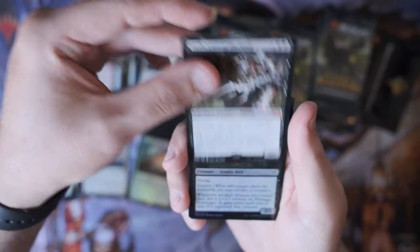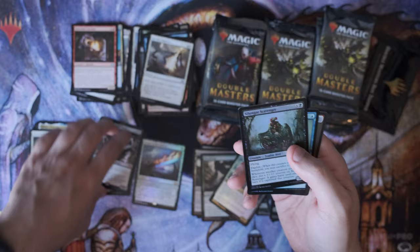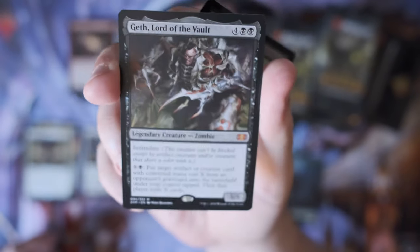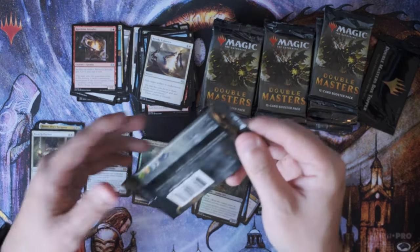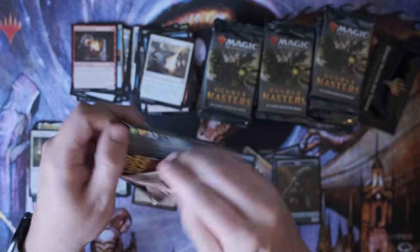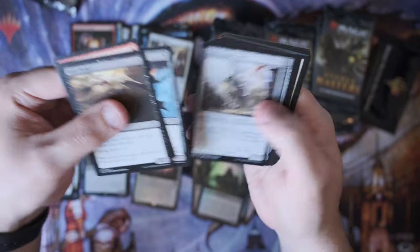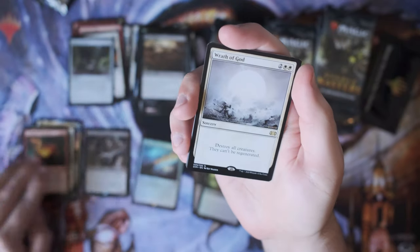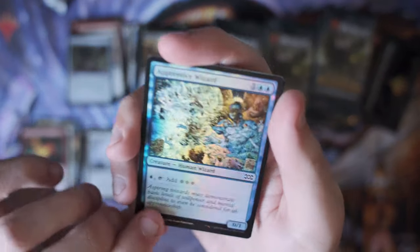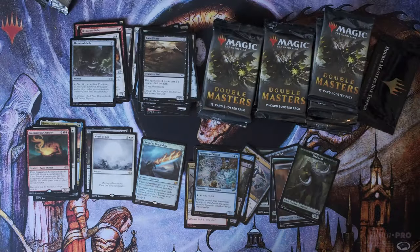Boon Reflection and a Geth — which comes in Commander. That's a mythic. Are you serious? You're literally gonna put a mythic box tie-in? Okay, whatever. Bone Picker. Cragmaw — damn it. Wrath of God, that's useful. Beautiful art on Apprentice Wizard. And Unlicensed Disintegration — useful, useful, useful.